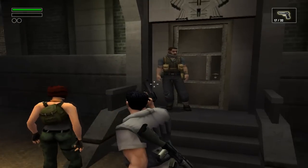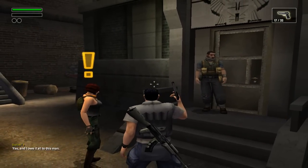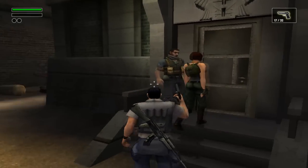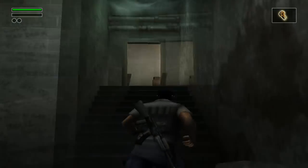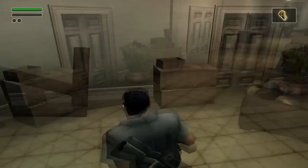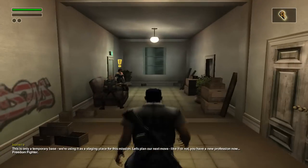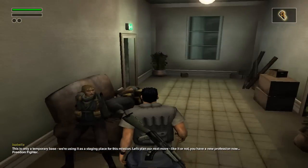This is a freedom fighter here. Isabella, you're back! Yes, and I owe it all to this man. You must be Chris. Come on in! Thank you, freedom fighter, with lots of little implements around him. Let's go inside. We don't have a weapon anymore. So I take it we go this way. Nice work. This is only a temporary base. We're using it as a staging place for this mission. Let's plan our next move.